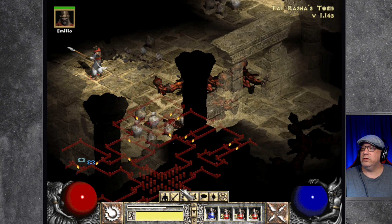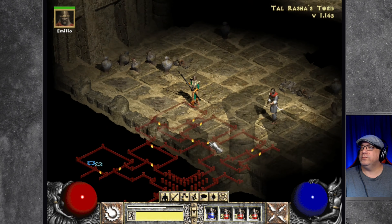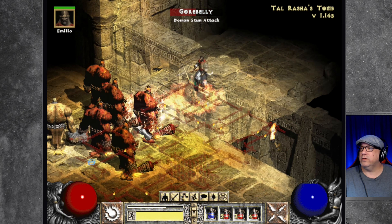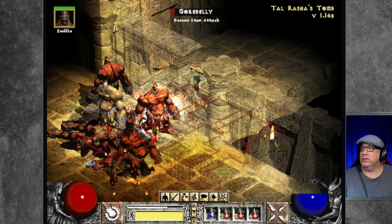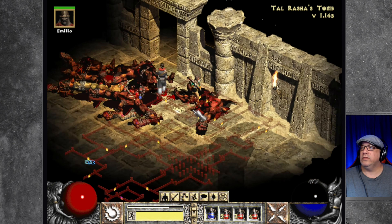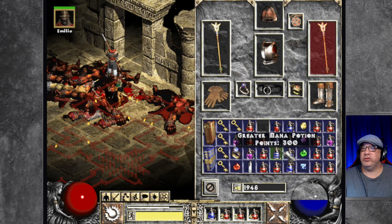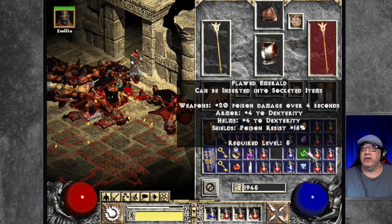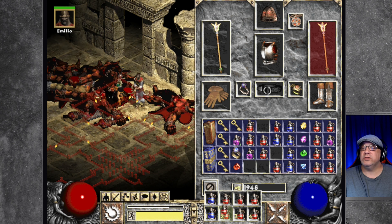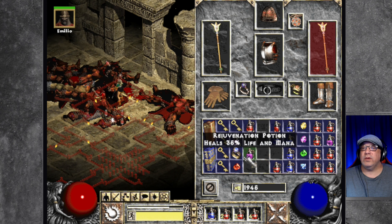I am overburdened — I'll leave that. Let's go down this way. There was another named enemy there. There is a claymore but we don't really want that. Let's drink another one of these. I forgot to drop this stuff off — let's get rid of this and probably get rid of some of these potions. Let's keep these though.